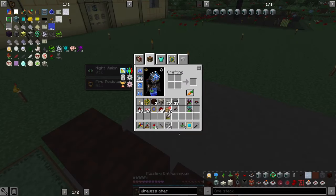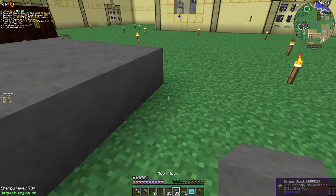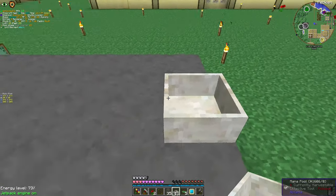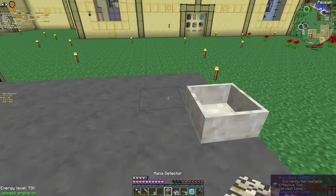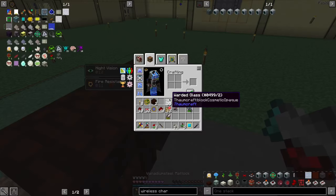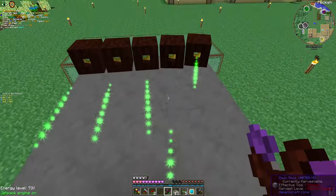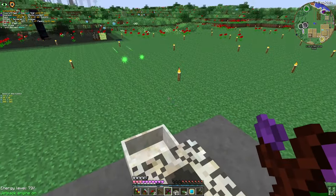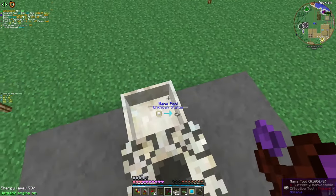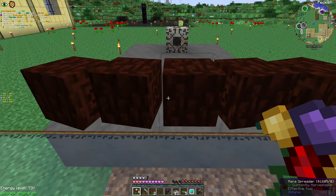With the floating versions, I do not have to place them in dirt. Let's make it a bit longer because I'm gonna need some area. And with that, we're gonna place some interesting block — a mana detector. What is a mana detector? It's a detector for mana. That's simple.